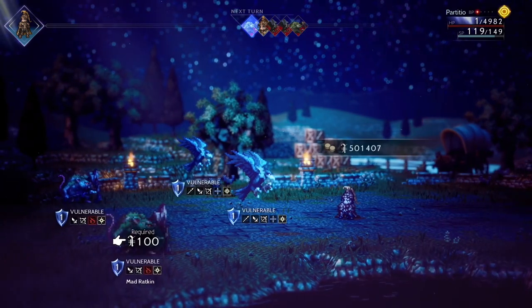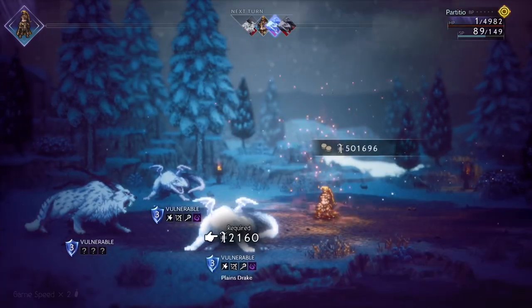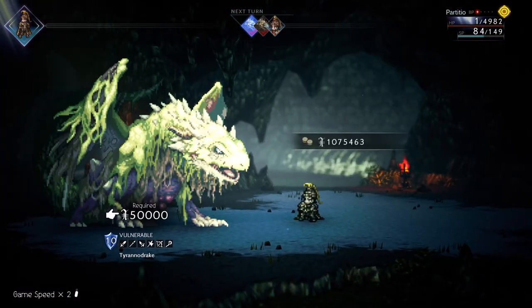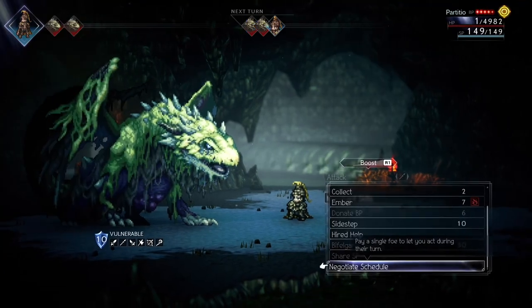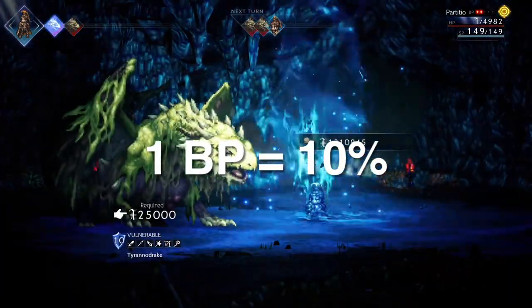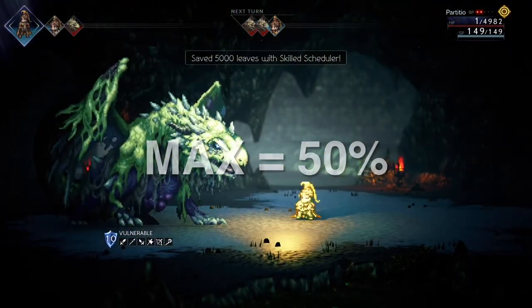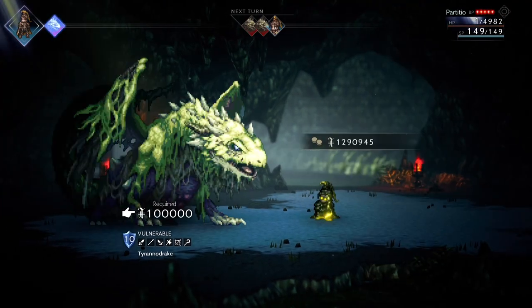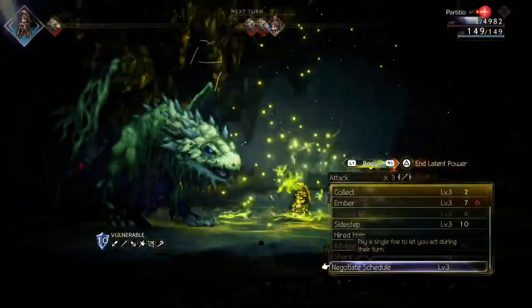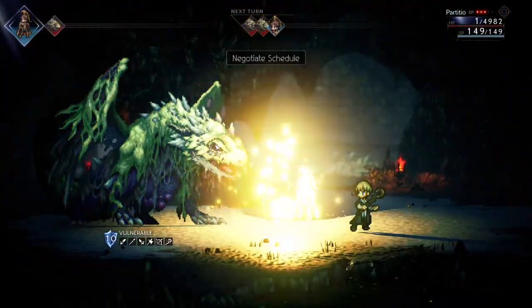The amount you have to pay is based on 3 things. First is how strong the enemy is, starting from 100 leaves all the way to 50,000 leaves. Second is whether you are boosted — boosting can reduce the amount you have to pay: 10% for 1 boost, 25% for 2 boosts, and 50% for max boost. Third is how many times you have negotiated in the battle, and the cost will always double from the previous one, so it will be very expensive the more you use the skill in battle.